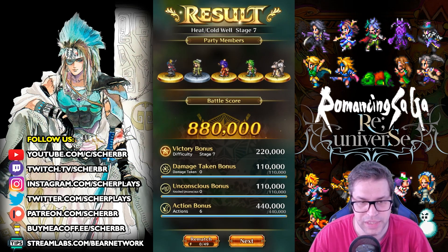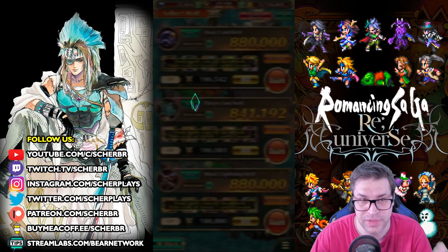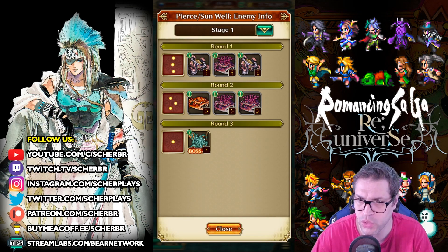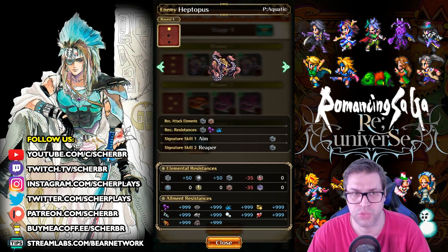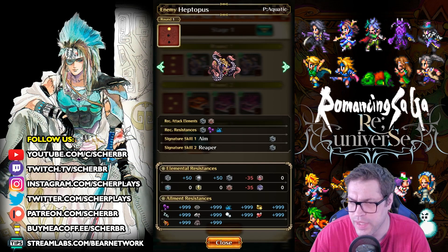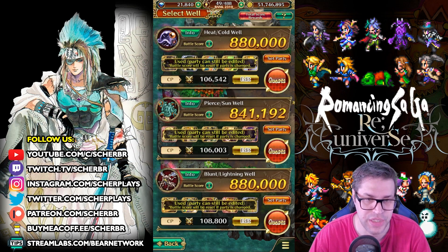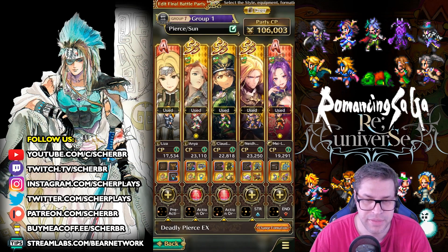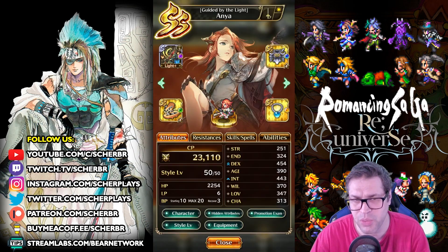The second well has enemies weak to pierce and sun, and they are aligned in a column — that's actually interesting. We do have some column attackers, and with pierce damage you can use the second limited dark character who has an attack called Bloody Harvest, but this time I'm bringing someone else, that being Claudia, because she gets a lot of damage with the help of Anya. I brought the Deadly Pierce X formation and she's on the top — she can get in the way.